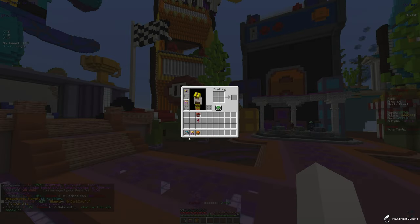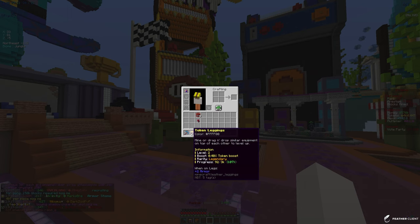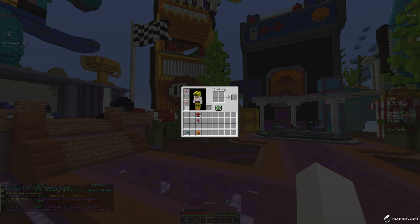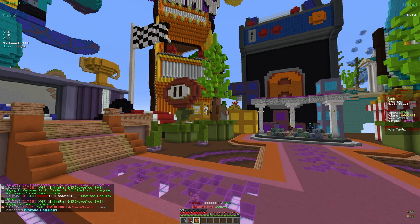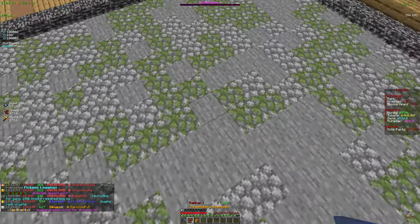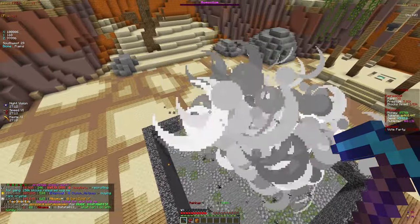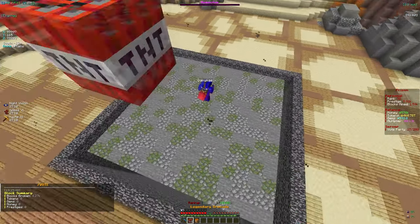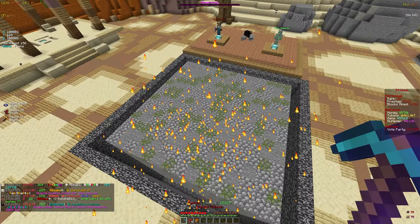We got some legendary Token Leggings — we're going to take those. We can combine them since we already have a pair, bringing them to level two. I keep legendary grenades because they're actually pretty decent — they can explode the whole mine. Let me demonstrate: throw it down and it breaks the whole mine and resets it, which is a really fast way to get some quick rank-ups and blocks broken.